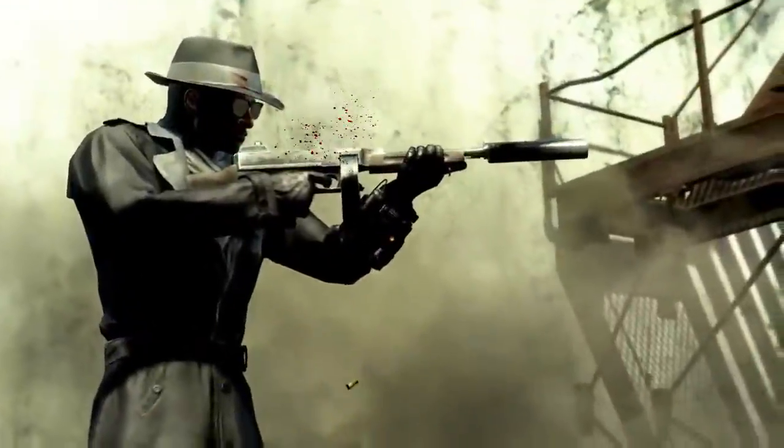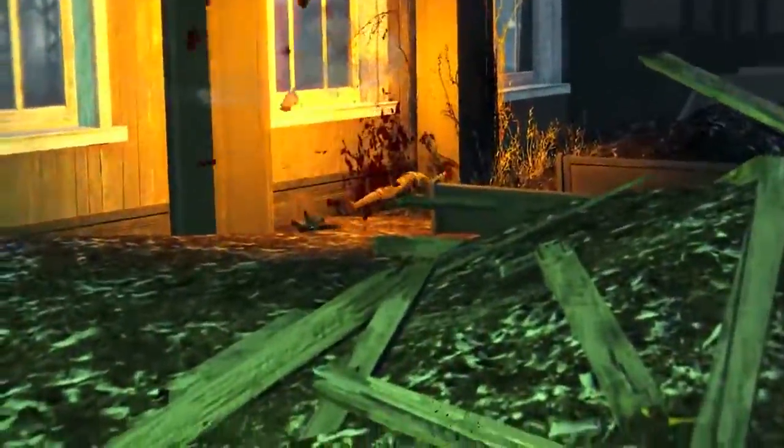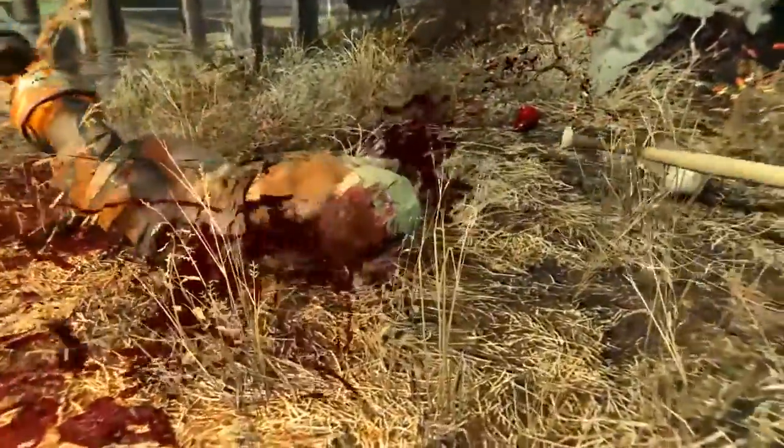Welcome back ladies and gentlemen to Fallout 4. My name's Camel and this video is going to be a walkthrough guide in which I will show you how to acquire the unique submachine gun known as Spray and Pray.